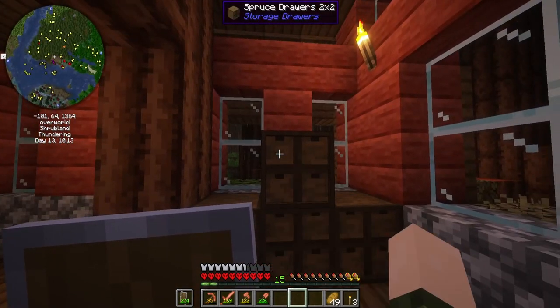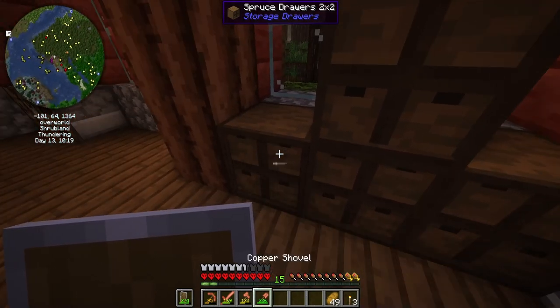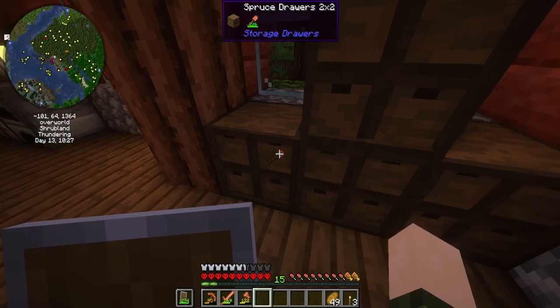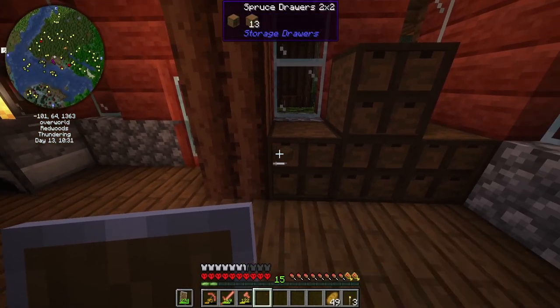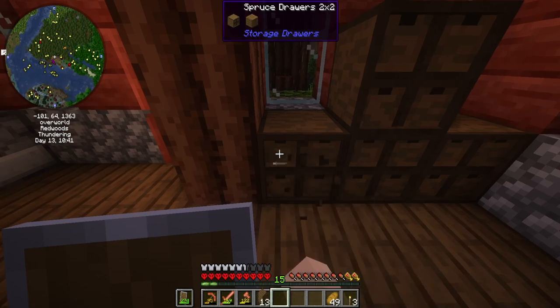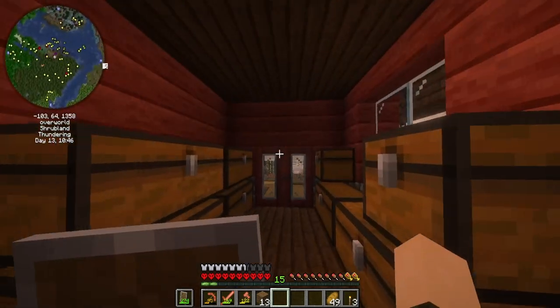I added these drawers and I honestly have no idea how to use them. Maybe you right click and... interesting. I don't really know how that would be convenient, but we'll figure that out later.